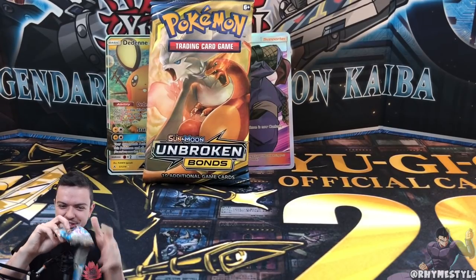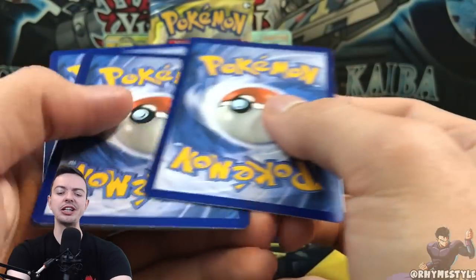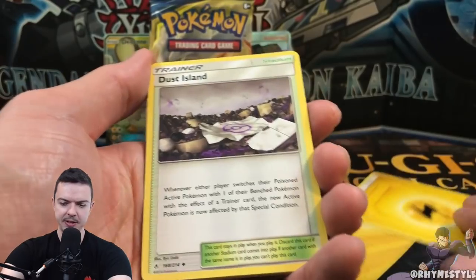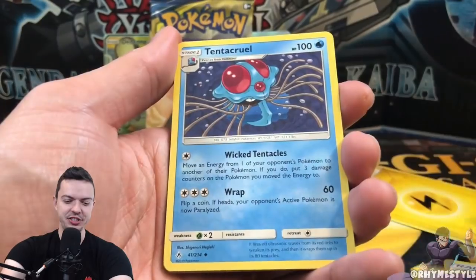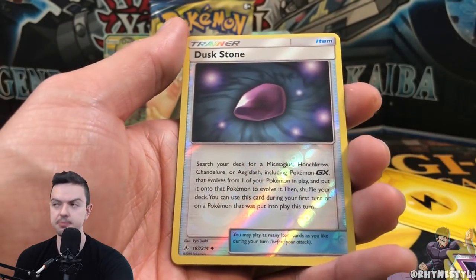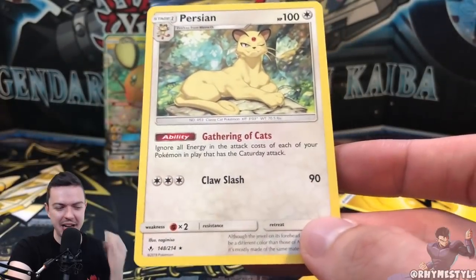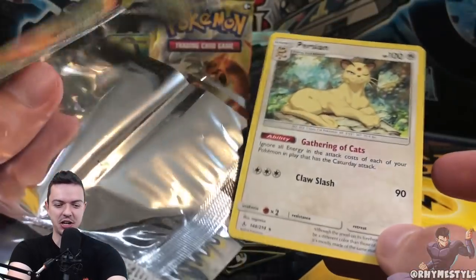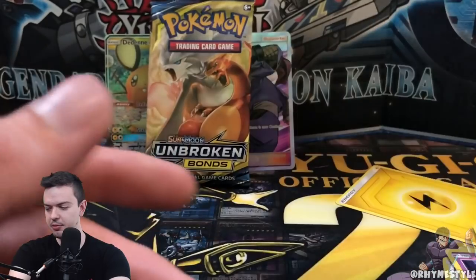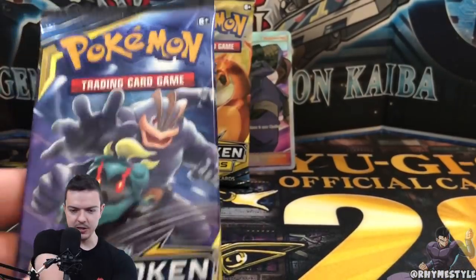Okay, code card — if you redeem it, let me know what you pull. Good luck, hopefully you guys walk away with Charizards. Lightning energy. Is this about to be a Shocker pack? I'm sorry, don't unsubscribe for that terrible joke. Ghastly, Kirlia, Togepi, Espurr, Squirtle. That wasn't a shocking pack at all, but it's okay because my Charizard pack in the back is about to be the real fire here in a second.